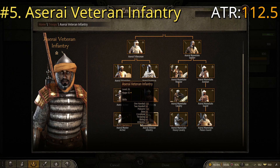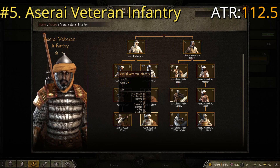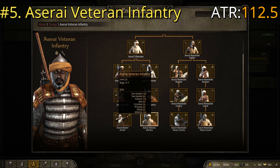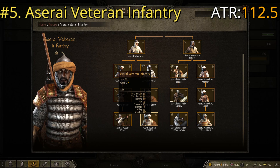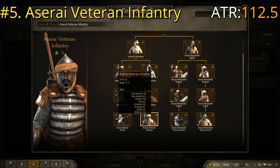The Azeri Veteran Infantry are in the Tribesman tree: Footman, Infantry, Veteran Infantry. Key stats are one-handed of 130, polearm of 130, throwing of 60 — which is an advantage — and athletics of 130, giving them an average troop rating, or ATR, of 112.5.